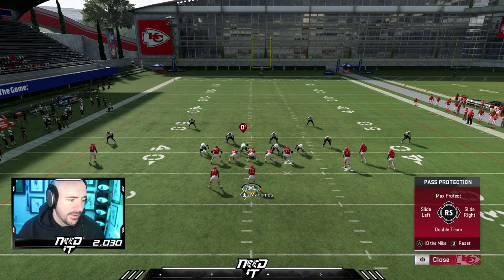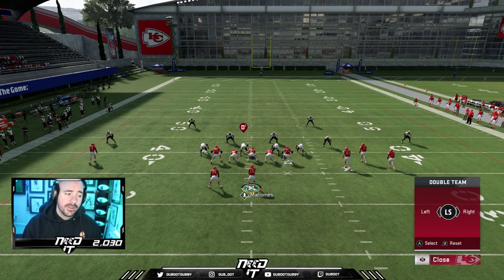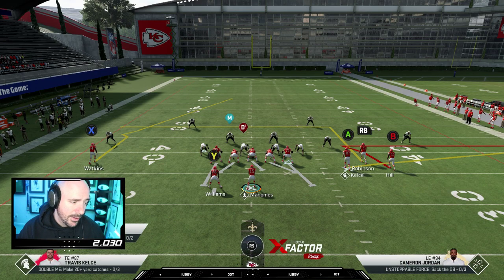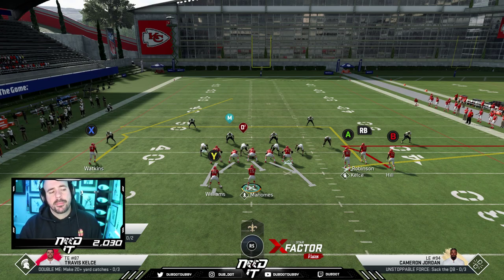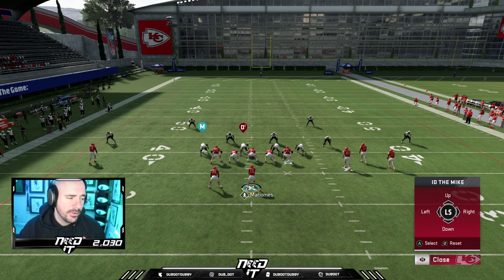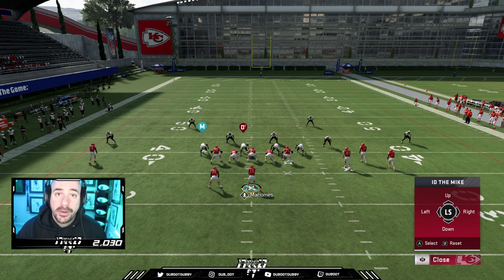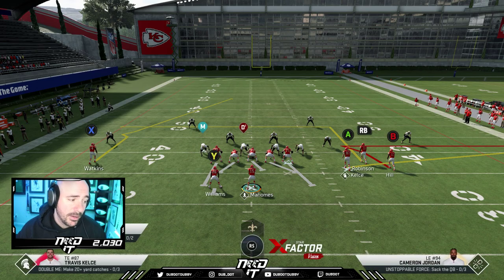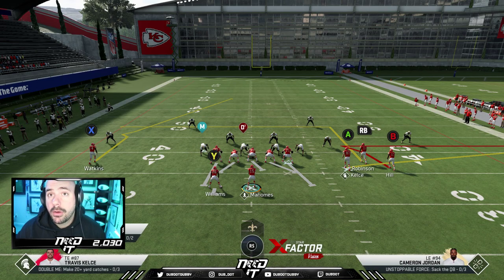We want to double-team a D-tackle. What's that going to do? It's going to take away your guard, your center, and hopefully your tackle. So we double-team him. And the last step — not necessary, but I believe when you ID the mic on this guy, that's going to force the cut block with the running back, and that's what we want. The running back can block him, but if he doesn't cut block him, he'll probably get right off the block when you're rolling out and getting out of the pocket.